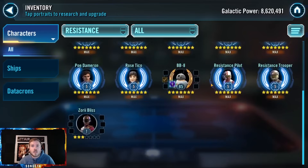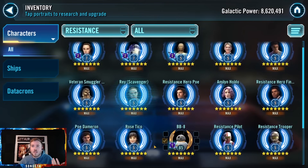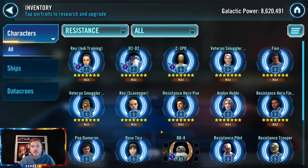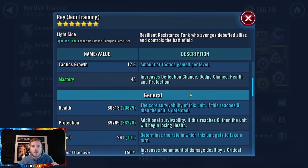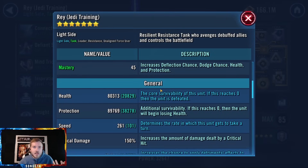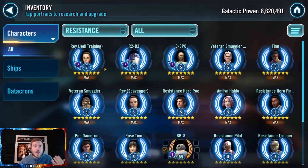Let's pop over to Resistance. We have the packs done. Zori Bliss at three stars — definitely work on some gear and zetas. I know you're probably really strapped, but get her up to gear 11 and slap the zetas on there. For IV5 she's going to be great in 3v3, though 3v3 will be a little bit harder. Finn and Poe are going to be great there. For mods on JTR — I think it's fine, but if she's going to be the offensive powerhouse you probably want crit damage or offense sets.